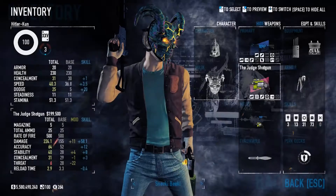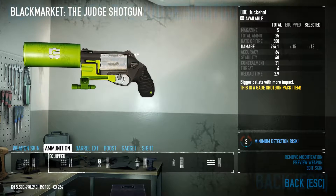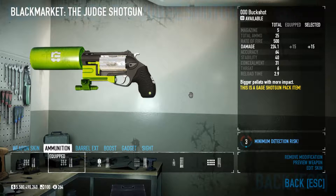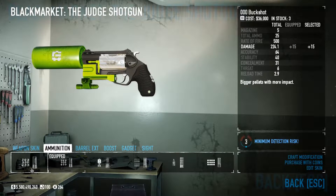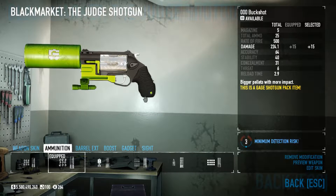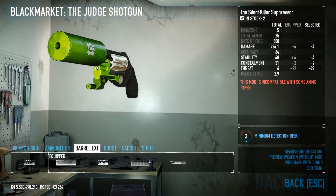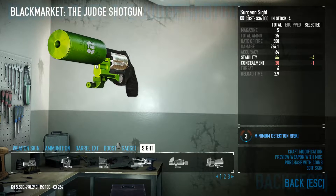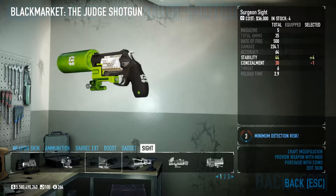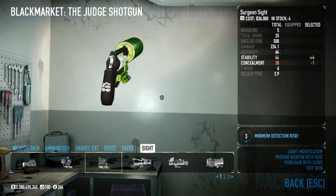Now over to the secondary — we're using the Judge. Probably one of the best; it does such high damage. It is an amazing secondary for both loud and stealth. You see it in dodge builds, armor builds, and really commonly in stealth builds. We went with buckshot just for the +15 free ammo. This does require the Gage Shotgun Pack, but you can get buckshots that are in stock. You get unlimited if you have the Shotgun Pack. For barrel extension, we went with the silent killer suppressor — we get +1 concealment because any silencer that has a -2 concealment modifier, that negative is negated and you get +1 instead. Concealment boost, compact laser module, no sight. Really nice secondary — does a lot of high damage and it doesn't require much accuracy, but if you hit someone in the head you get a ton of damage because shotguns are pretty insane in Payday 2.